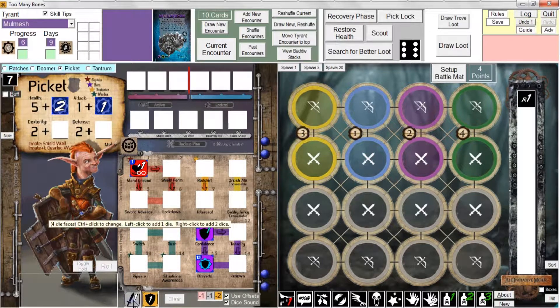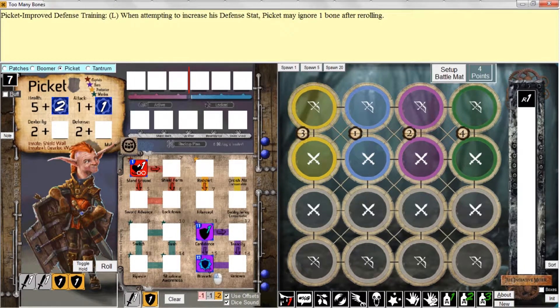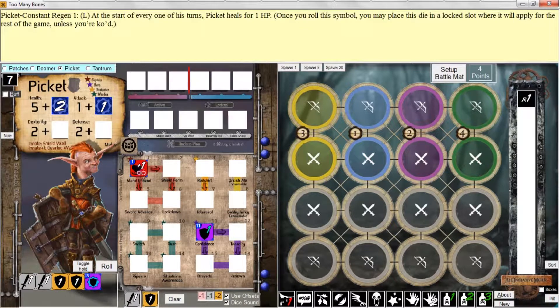I'm going to roll two attack dice and two defense dice. I'll add Bravado and I'll double-click Stand Ground to add that to the backup plan as well.